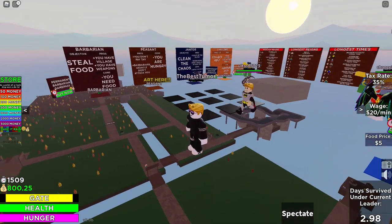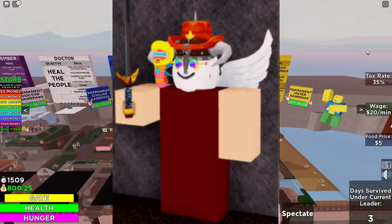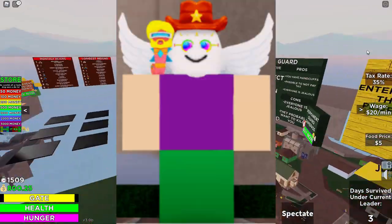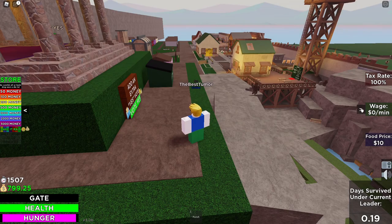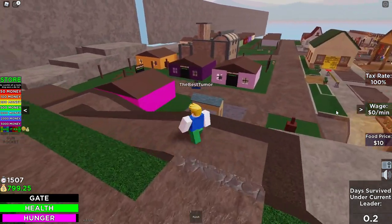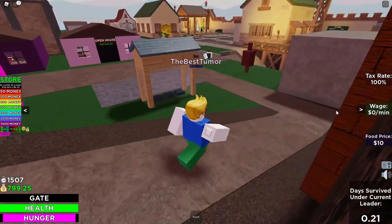Let's go ahead and begin with the moment you spawn into GRG. You're greeted with 10 roles: Leader, Barbarian, Peasant, Janitor, Landlord, Councilmember, Doctor, Civilian, Guard, and Jester. Excluding Leader, you can choose any of these roles for anywhere between $0 and $2,000. Of course, when you start the game, you pretty much have no money, so you'll want to begin with Peasant.